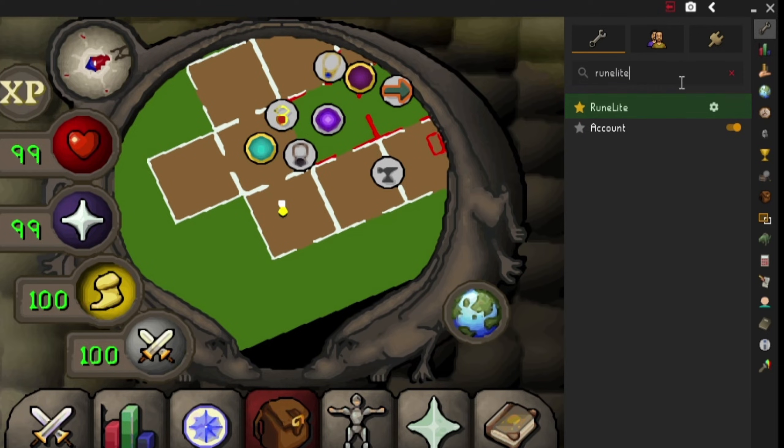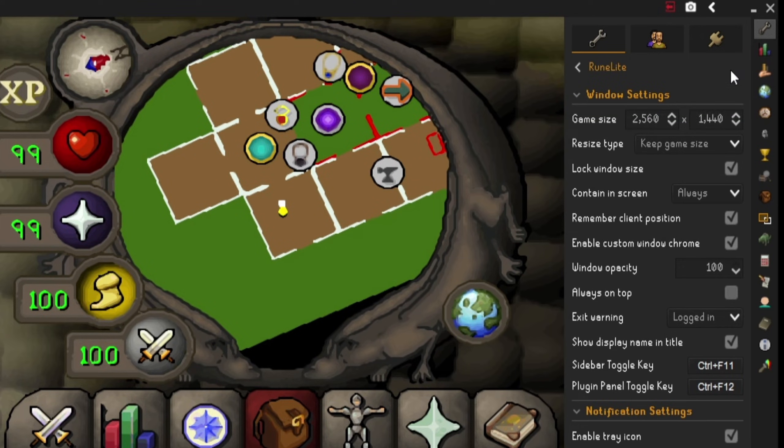The last plugin I'll show is the RuneLite settings. Simply type RuneLite in your plugins. There are only five settings I'll go through. Starting with window settings: I have the game size set to my monitor's resolution, which is 2560 by 1440. If you have a 1080p monitor, type in 1920 by 1080. This will help a lot, especially if you're playing in full screen.